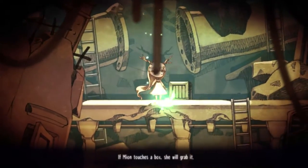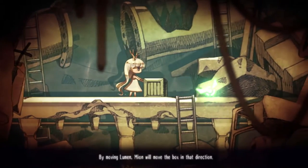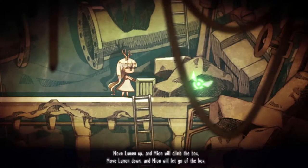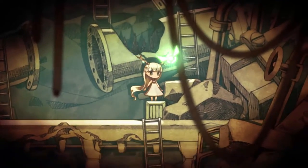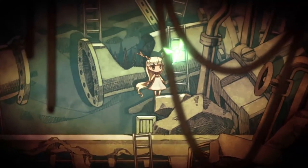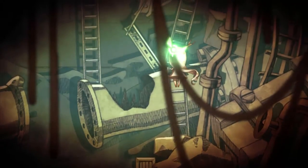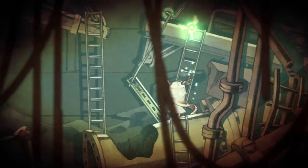If Mion touches a box you'll grab it. I'm sorry, Parker's being difficult. So you control Mion indirectly by using Lumen. She's mostly pretty cooperative — you can pretty much always tell what she's going to do. There are a few annoying situations we'll get to later on.